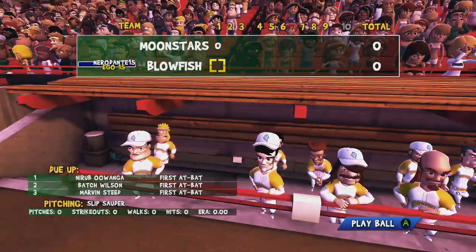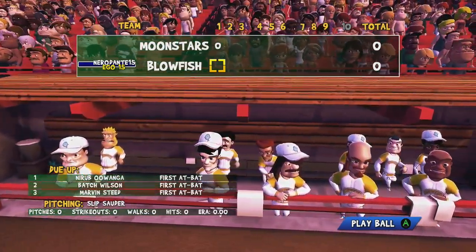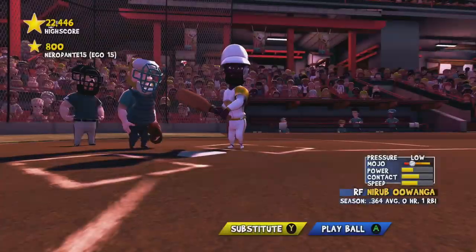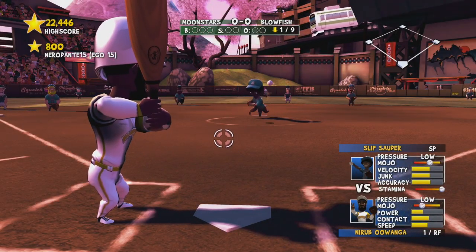To pick the base you want to throw to, it's going to correspond with the face buttons: A is going to be home, B is going to be first, Y is going to be second, X is going to be third — so you have to actually pick which base you're going to throw to. Now I'm up to bat; as far as I can tell you just hit A when it gets close.